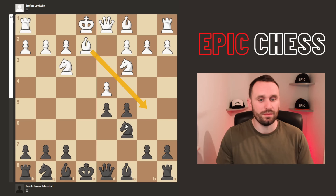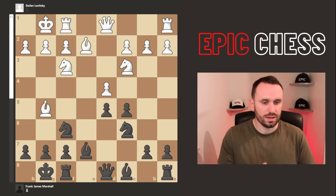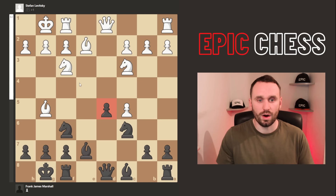A more modest move — you can go bishop b5 and pressure this knight already. Knight f6 now played, then castles, bishop e7. Bishop g5 pressures the knight which is supporting the centre. We see castles, and now finally white takes here, saddling black with that isolated queen's pawn IQP. Strategically that's a weakness in the long term and can become weak in endgames. In the meantime it gives your pieces active play — open files and outposts. So we get bishop e6 played to defend that weakness.